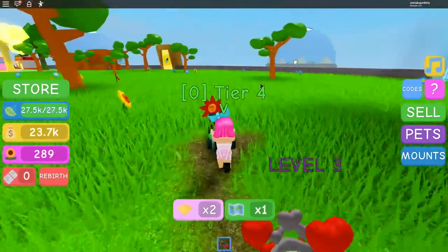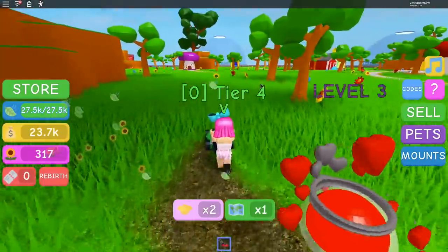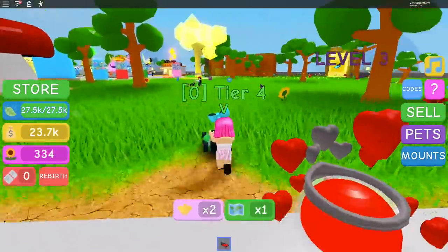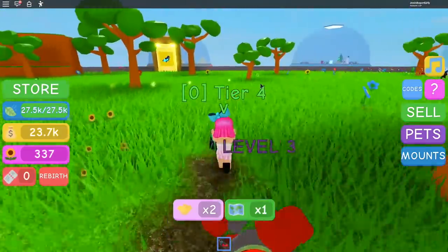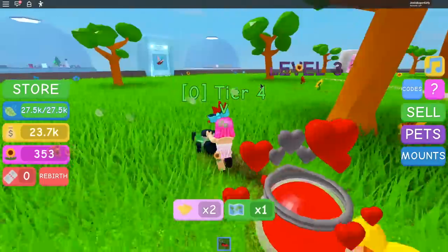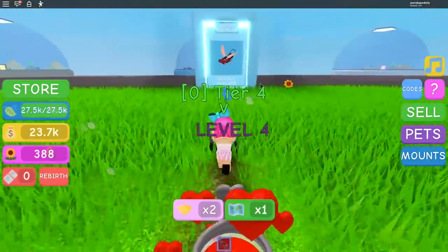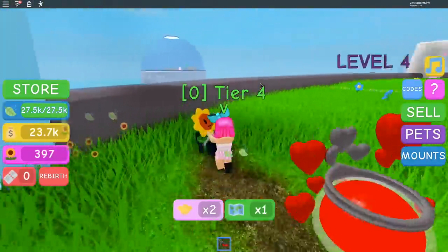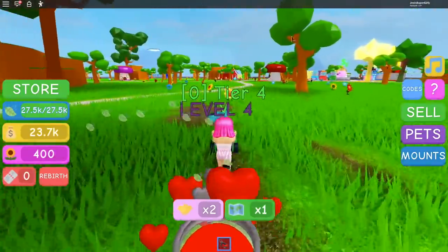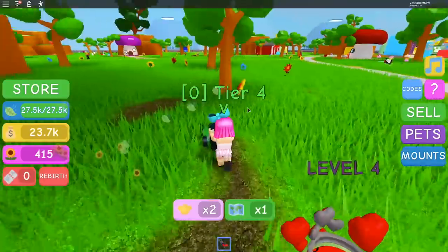Wait, can we trade pets? If you get a real good one that I want, we could just trade! Oh yeah, I think we can! There's a wheat farm and a flower farm. We should figure out how to get to the new areas — we can probably afford some. I'm now getting five flowers a minute — I've upgraded incredibly! Maybe I'm going about this wrong — I should be selling.